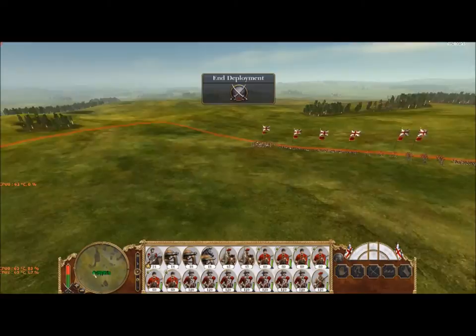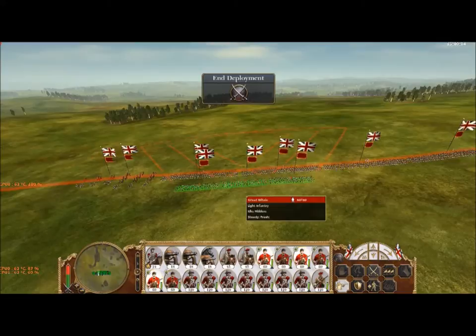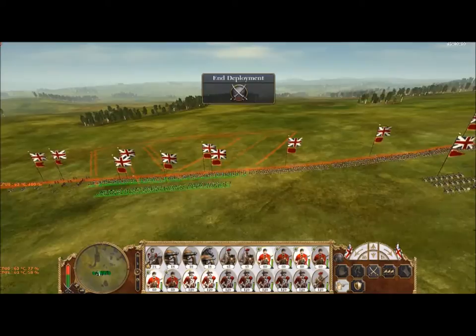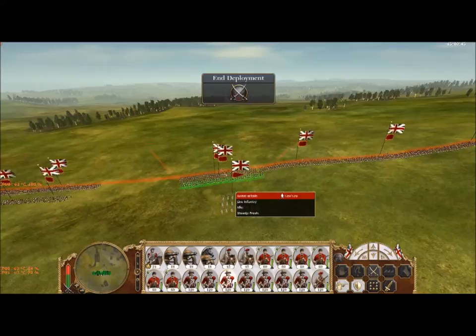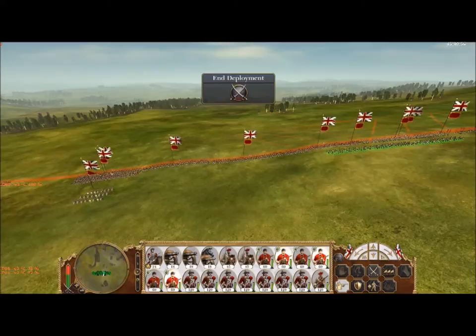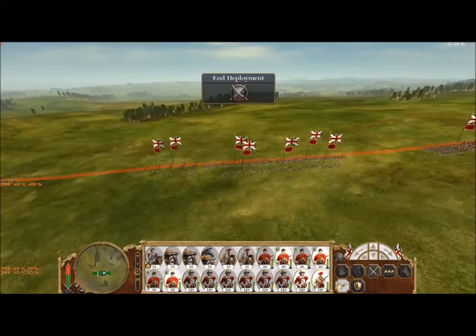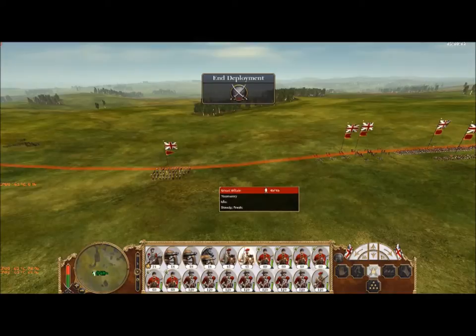I'm leaving the cavalry there. What I tend to do is form squads together — if you look, they've got a double cross line of fire, which is quite good. Then I put these two together as well; I think that works better. The worst thing is when they start running off on their own, which can get really annoying. I'll make two lots like that and get the other cavalry to go there, so we've got them in place.